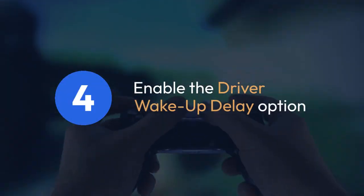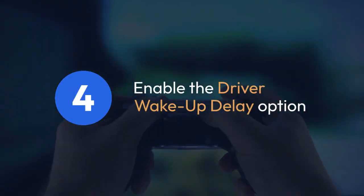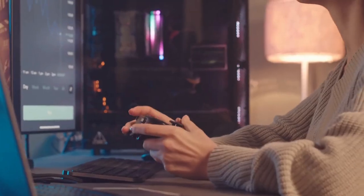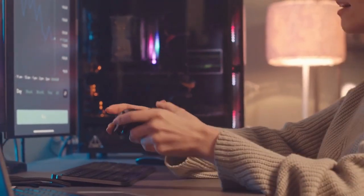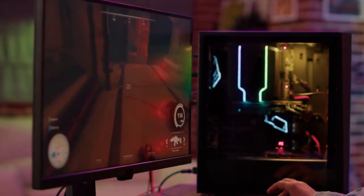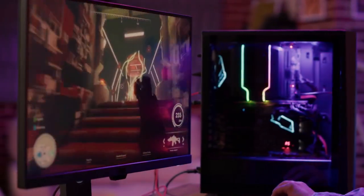Step 4: Enabling and Adjusting the Delay. Once you've found the Driver Wake Up Delay option, you can enable it. This usually involves a simple checkbox or a drop-down menu. If it's a numeric setting, start with a small value, perhaps 1 or 2 milliseconds. Experimenting is key, as the optimal value varies drastically depending on your hardware and the specific game you're running.